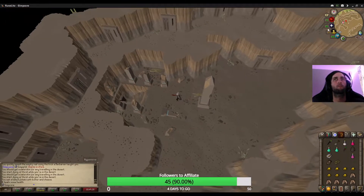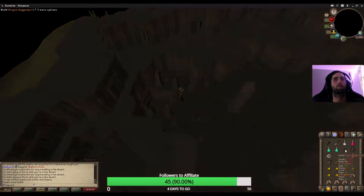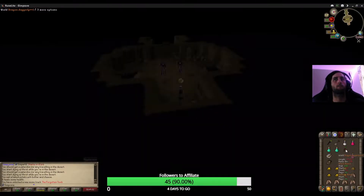Climb down the stairs and fight the two scarab mages. Using Protect from Magic will negate all of their attacks.